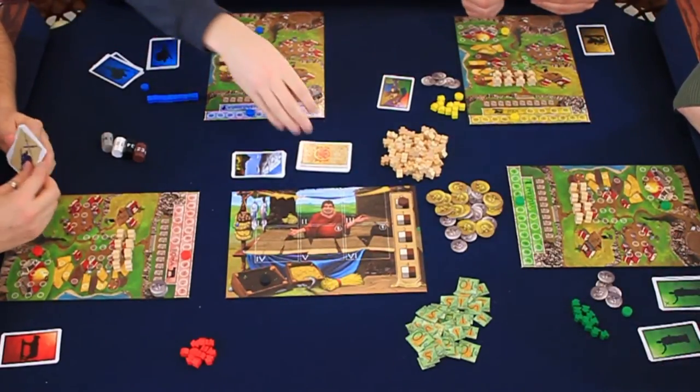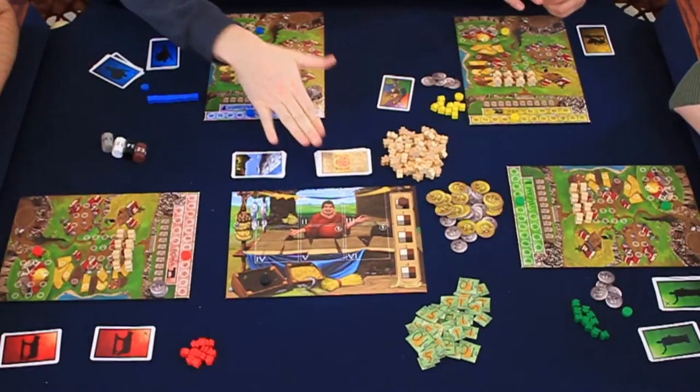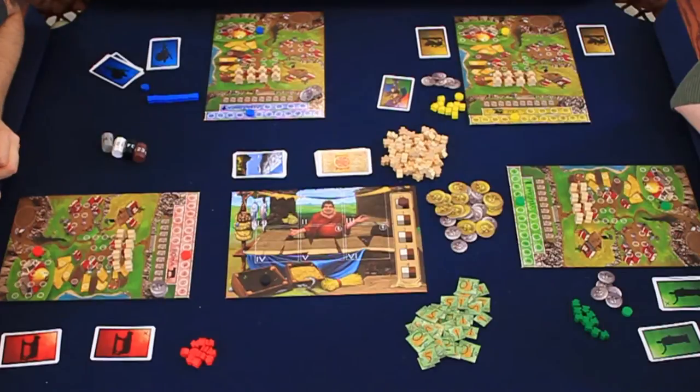In the middle of the table, we create a blessing pile of cards — shuffle and replace — and we also create our season deck. This deck will contain either a dry, moderate, or wet season card.